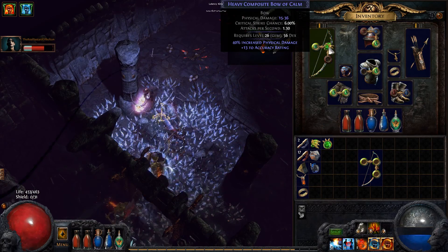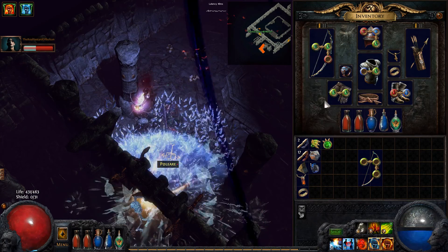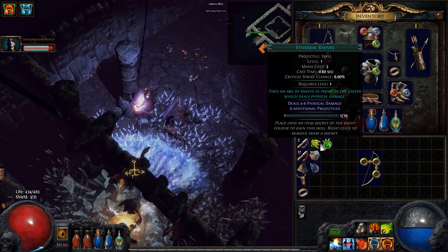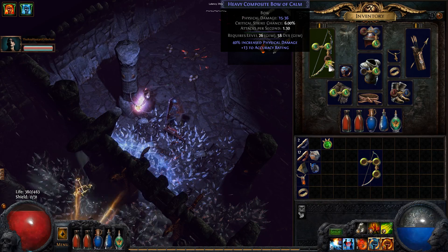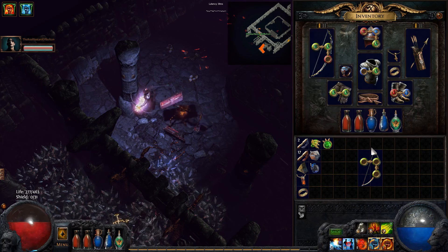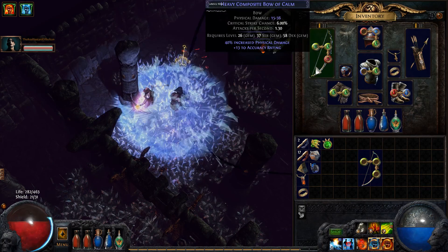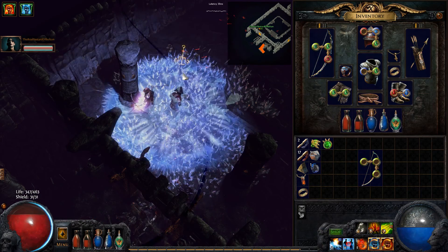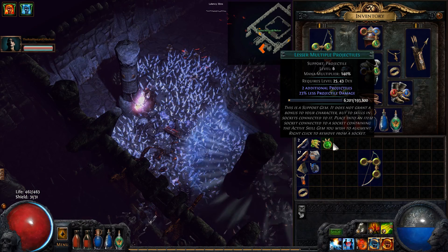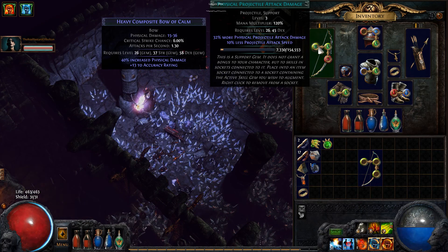Oh no, I have. I think. Don't let me die. Ethereal knives. Wait, it's a red. Oh no, it's a red. Bad things happen to good people. Oh no - gain life on hit. Good things happen to good people. Where did all my health go? You're meant to not let me die. I was trying to - there were just so many enemies.